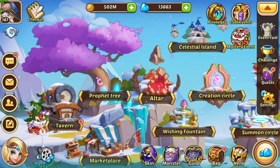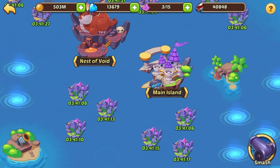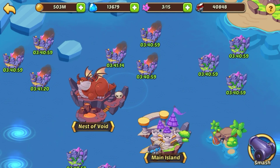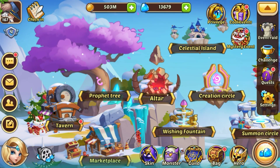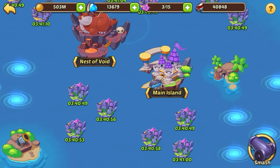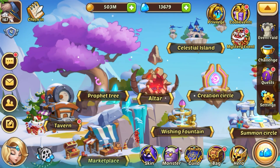Next we're going to go up to Celestia Island. We'll get all of our loot here. It looks like I have a boss, so we'll do that later, and then smash these islands as well. Those refresh every six hours, so you want to make sure you're hitting those islands every so often to get your rewards there.